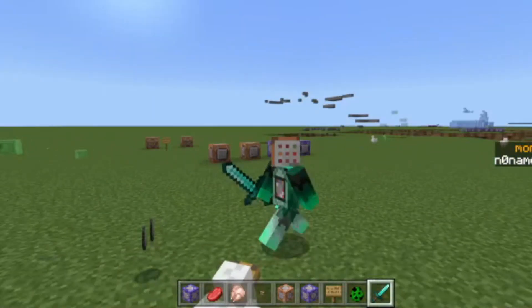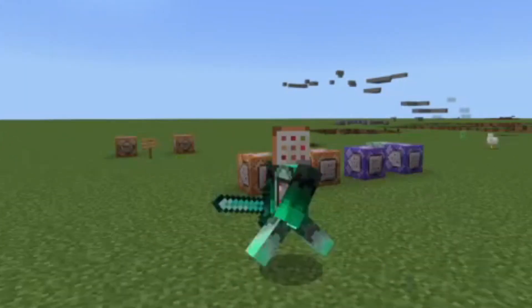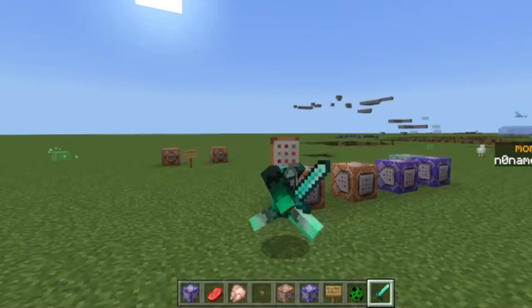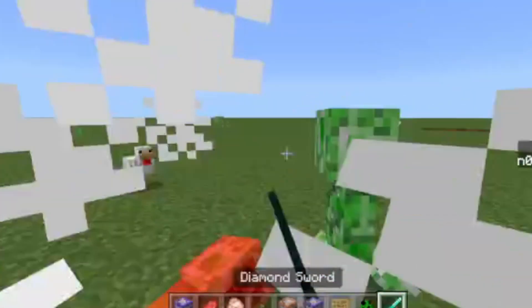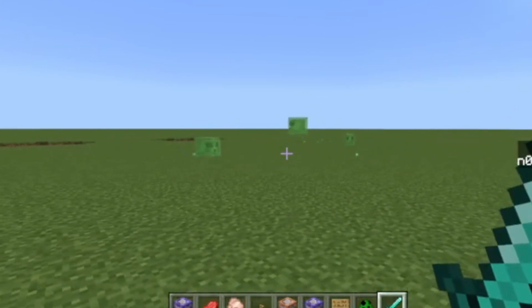On YouTube you will find many tutorials telling you how to get a Sharpness 1000 sword on Minecraft Bedrock, but all of them use strength — or at least most of them, like my most viewed video. So let me show you an ultimate way to do so. This command block creation doesn't require any strength effects. Let's get started.